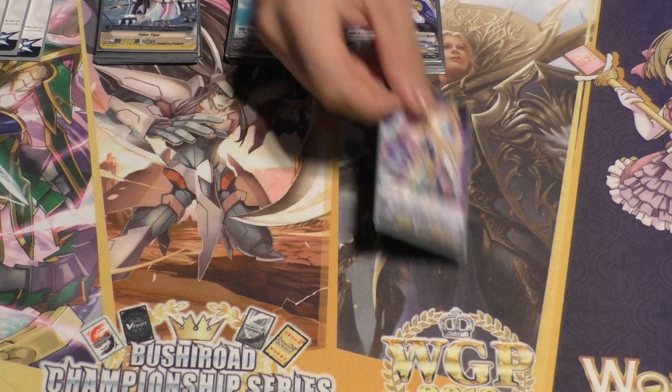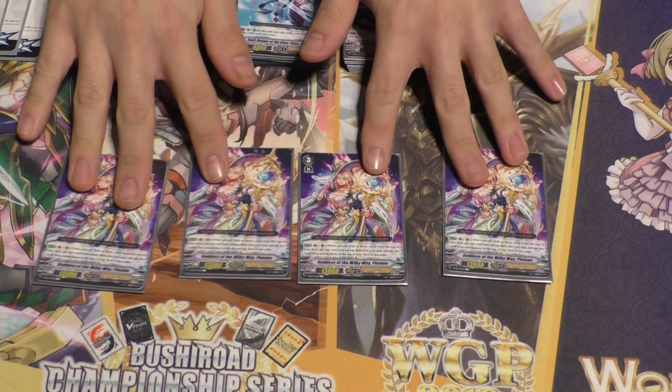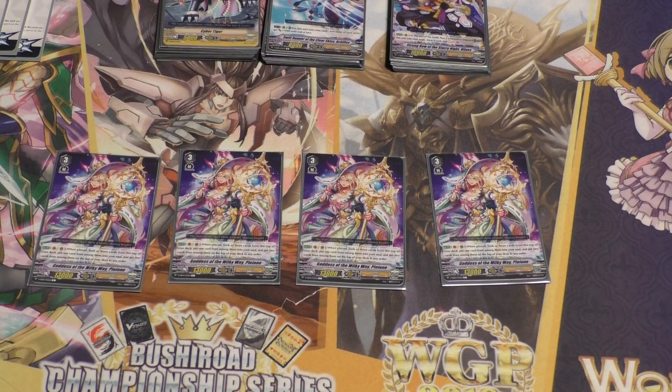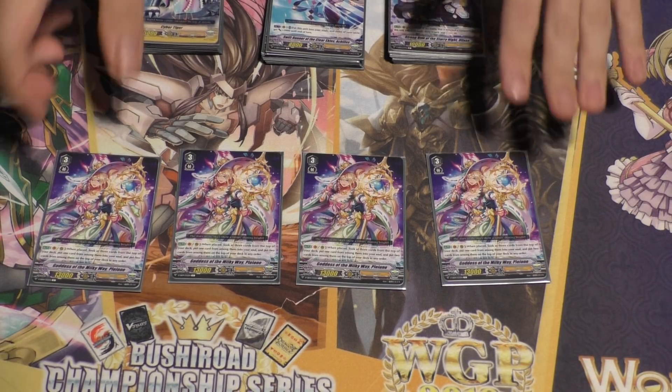Next is my secondary Grade 3 — Goddess of the Milky Way, Polonie. I play four of her. Her effect is: on place on Vanguard or rearguard, you check your top three cards, add one to your soul, and put two on top. I really like her because she lets you try to find triggers to add to soul if you don't have any available, and she lets you top-check your deck. So if you get two triggers, you can stack your deck and know you'll hit them.